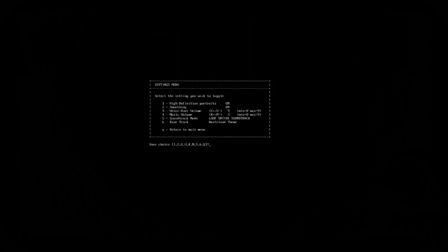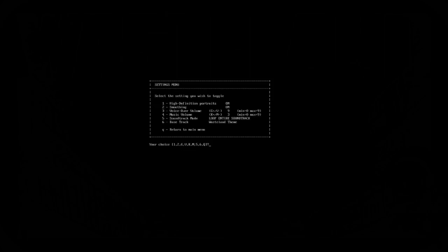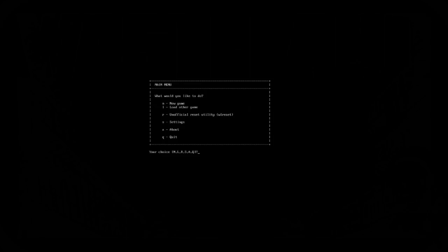The music you're hearing right now is actually from the soundtrack, because there's no music that plays during the settings and main menu. You can set your soundtrack mode — right now I have it set to loop the entire track, or hit 5 to loop a single track. We have our base track, which is the Wasteland theme, or hit 6 and choose from any of the other base tracks. Hit A to get the Wasteland theme, and Q to return to the main menu. A also gives you the About — good old DOS box.